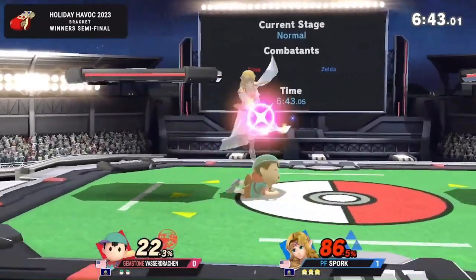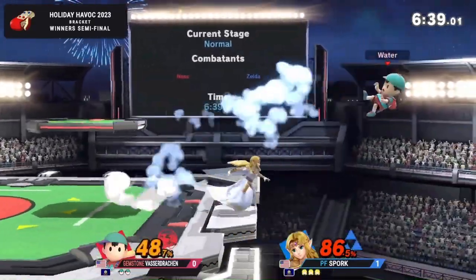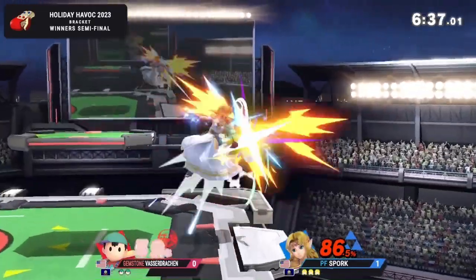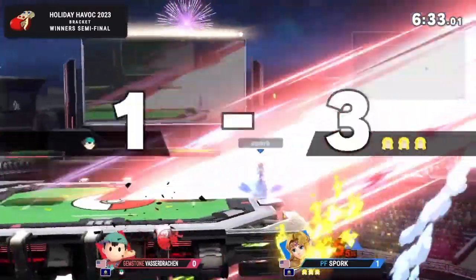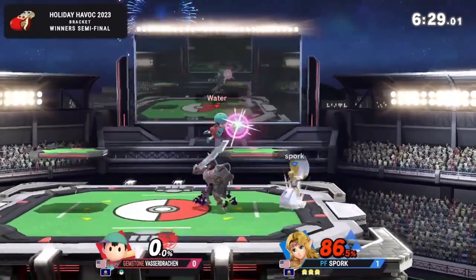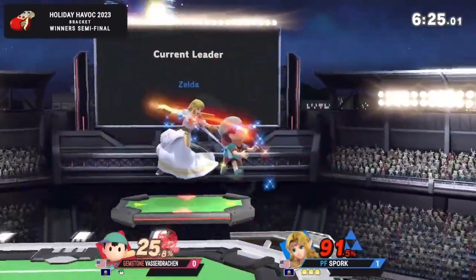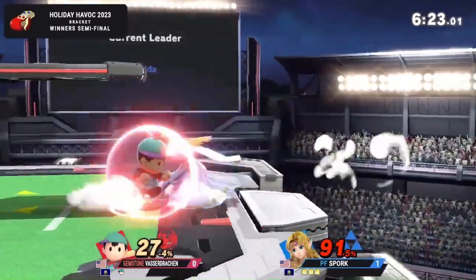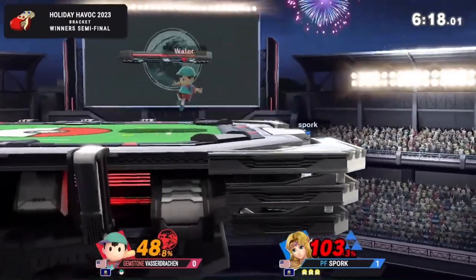Gets a grab again. Spork is on point with all these hits. I think he's been showing a lot of people lacking knowledge on DI-ing off of Zelda's throws — he's getting a lot of throw combos into the lightning kicks. Sniped with the fire. It's very powerful if you're offstage. Fire has its usage, but Ness is obviously not going to want to try and reflect it from over there.